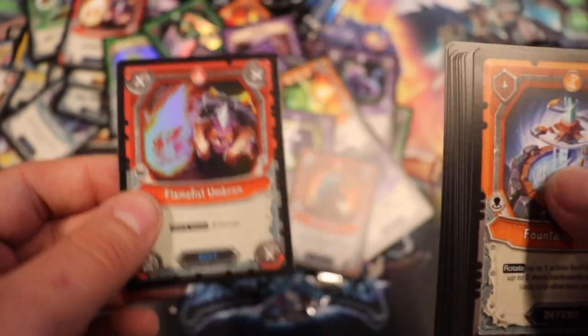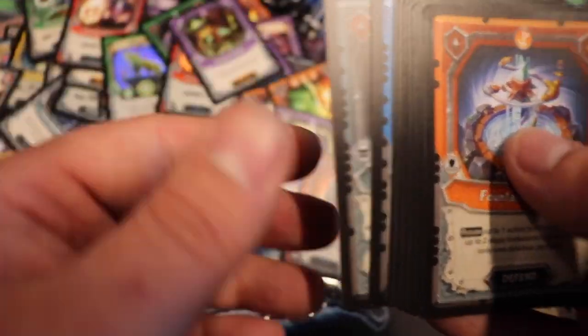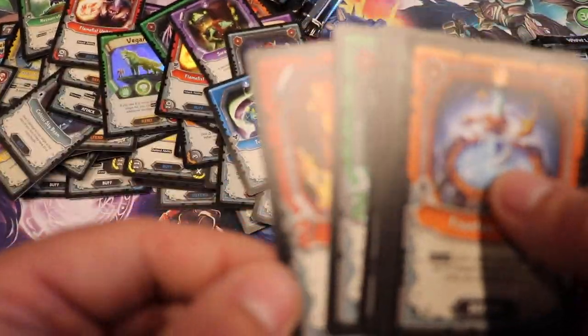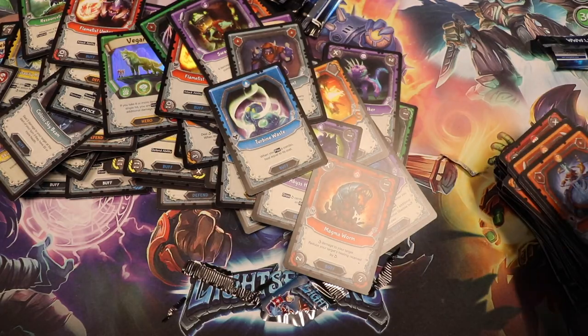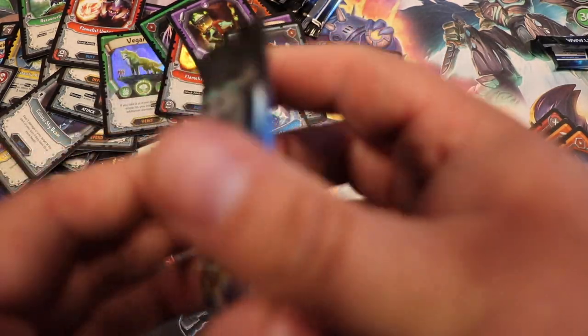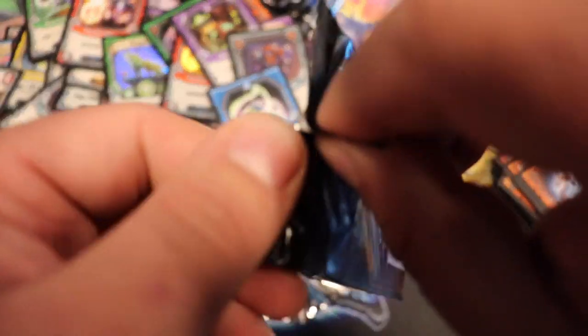Foil: Flame Fist Umbron. Swamp Peddler, Umbron Informant, Turbine Waste, and the rest are common. Starting to fly through a little bit faster now — this is good. Don't want to take up too much of your time.